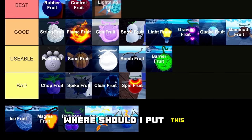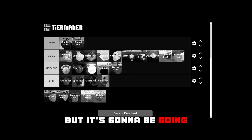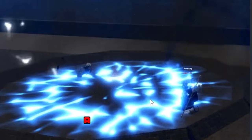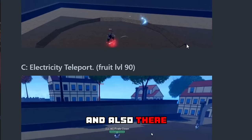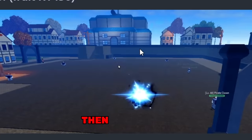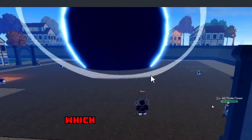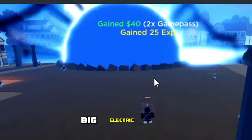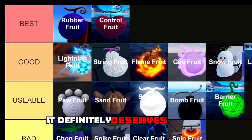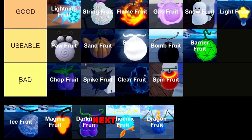Next we have the Lightning Fruit, and I'm placing this at the top of the good tier. All the moves are very fast and deal a lot of damage, and there are two different teleportation abilities in this devil fruit. It also has a Rigo ability — basically a big electric ball — which is just insane. It definitely deserves to be in the good tier.